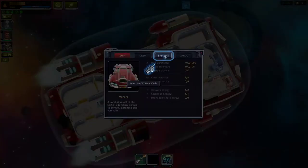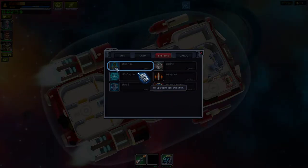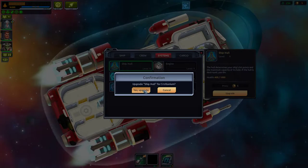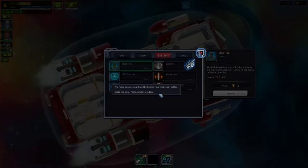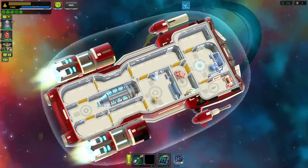Let's go to ship systems. Try upgrading your ship hull — upgrade! Ship upgraded to level two: health plus 300, cargo capacity plus one. The more durable your hull, the better your chances in battle. Close the management window and go jump to the next sector.